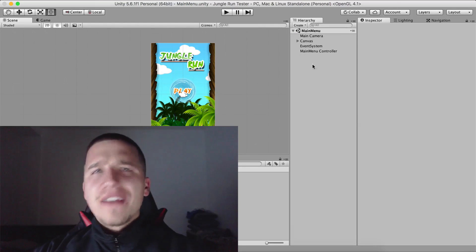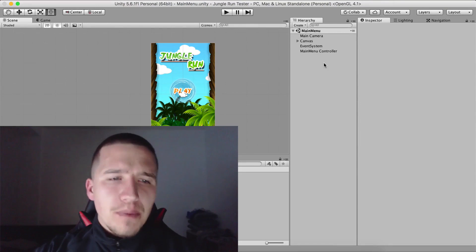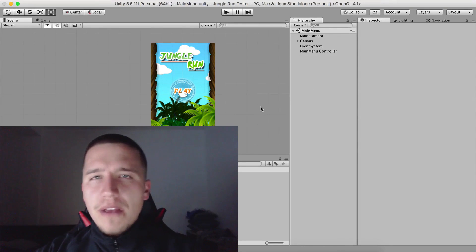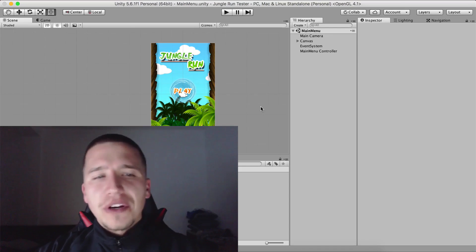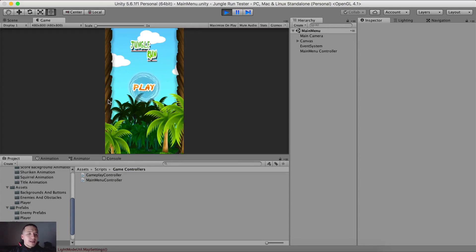Fahir here from AwesomeDudes.com, and before we proceed to create our game let us take a short preview of the game we are going to create. If I hit the play button here we have a simple main menu with some animations and a play button.